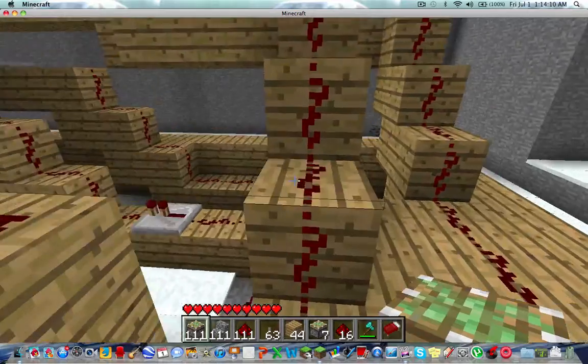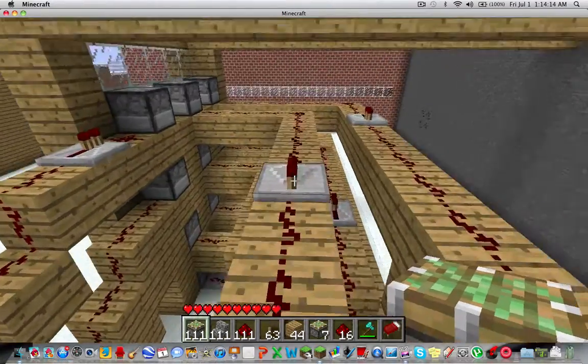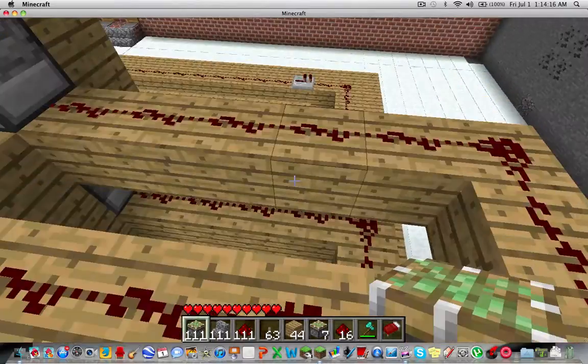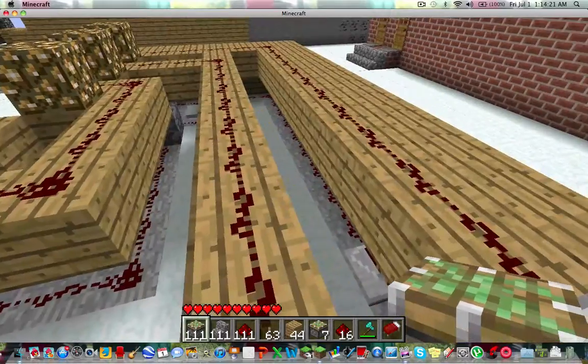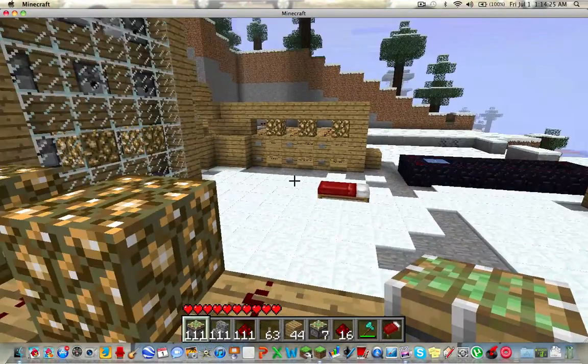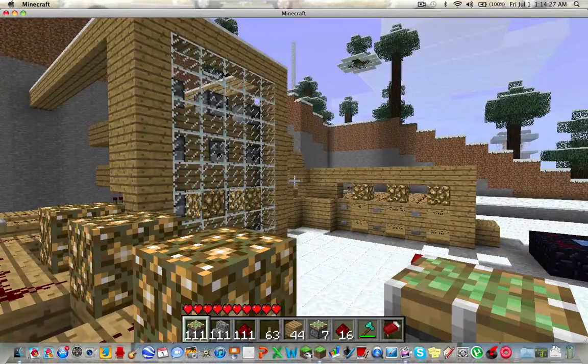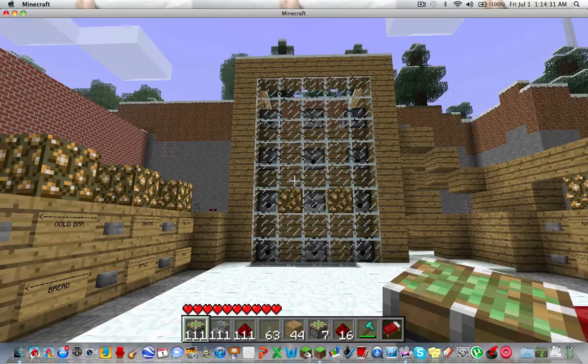All of the redstone leads to each dispenser, and they go around all together like that, ending up with a vending machine.